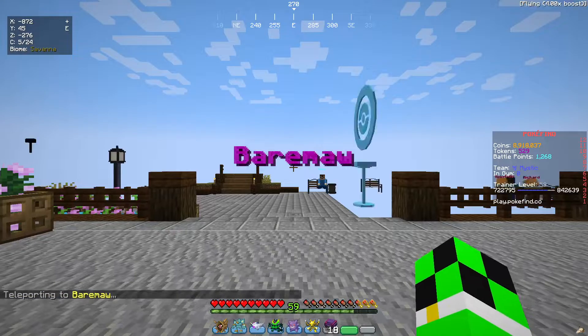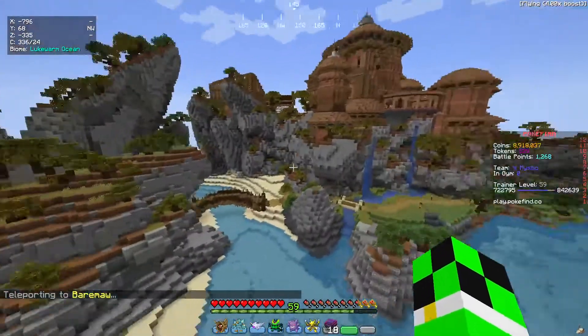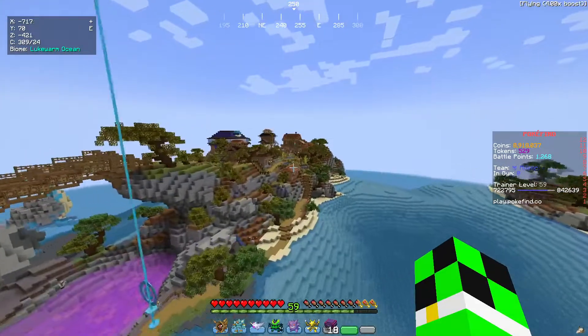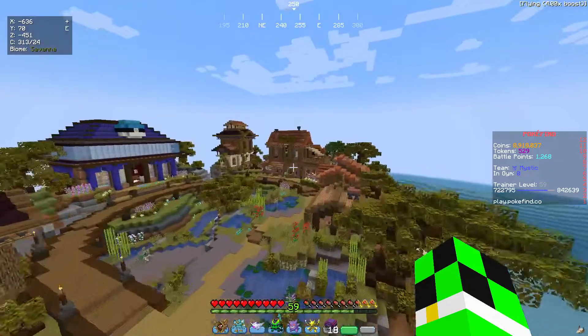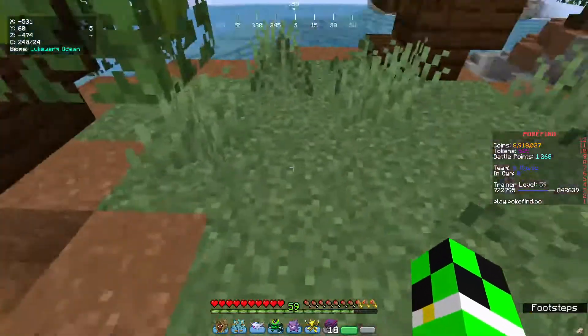Next we will hit Bear Maw. I will be using my main account where I have Fly for this, but ultimately you will take the path out and it's all the way in the back of Bear Maw — the very back. The Bear Maw Mystery Man location is right here.